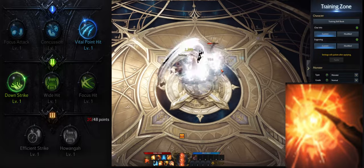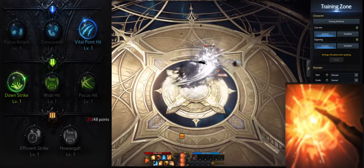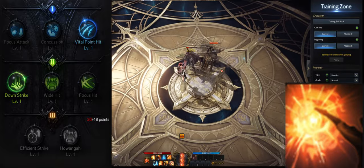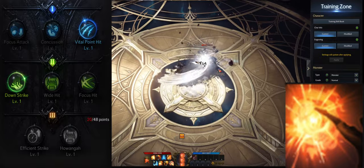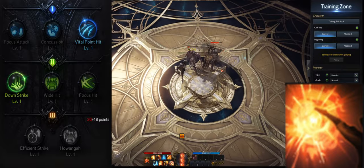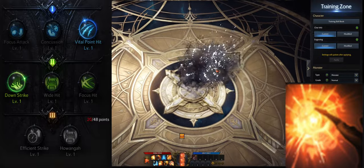Next we have Violent Tiger. Violent Tiger is a very good identity filler skill and is also fast. I recommend at least leveling the skill to level 7 and taking vital point hit and down strike. If you have enough skill points left you can also level the skill to level 10 and take efficient strike.